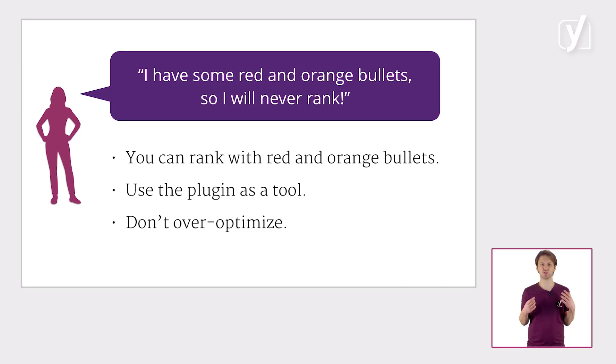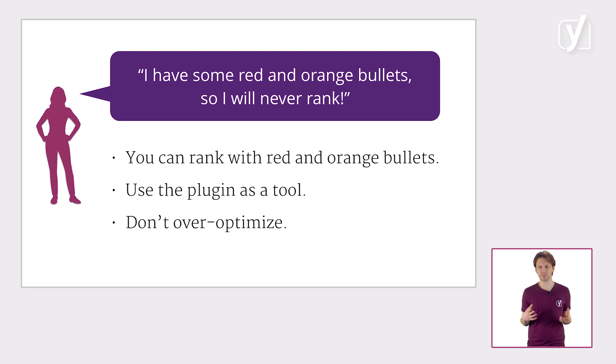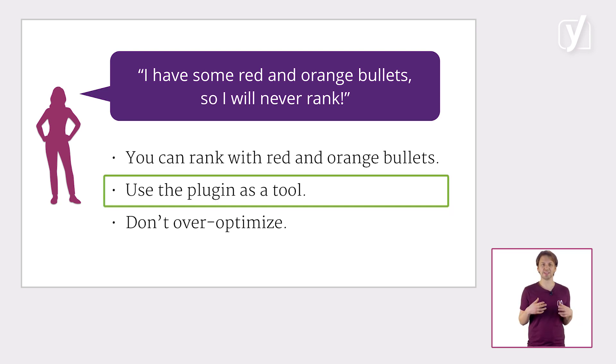Misconception number one: I have some red and orange bullets, so I will never rank. Generally, the more green bullets, the more SEO fit your text is, as I told you in the previous video. But not every bullet has to be green. The bullets indicate strengths and weaknesses in your text, and they can help you easily identify some of the elements you can improve on. But don't take them as gospel. They are tools and not commandments.